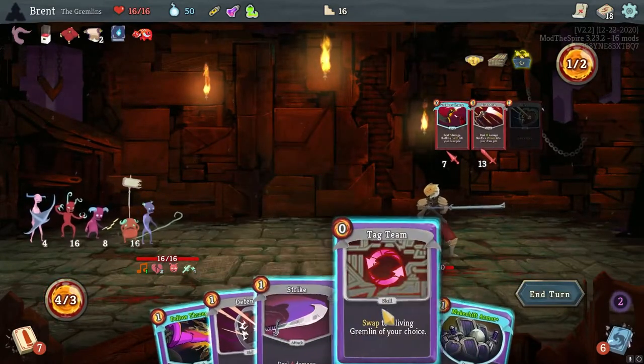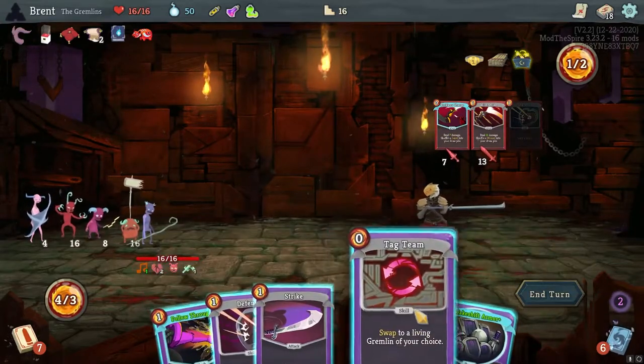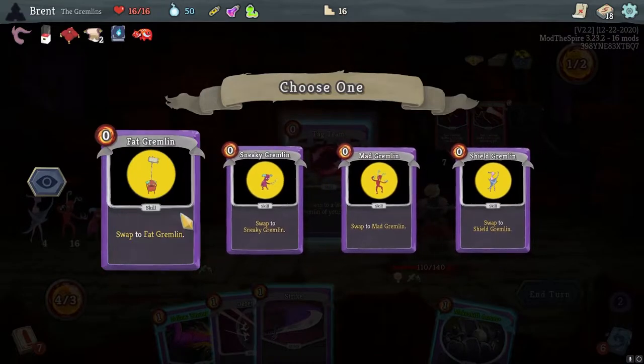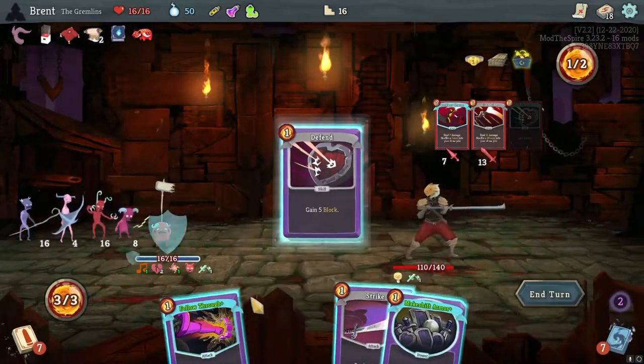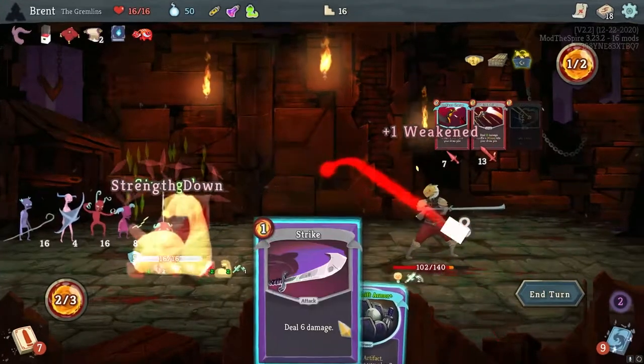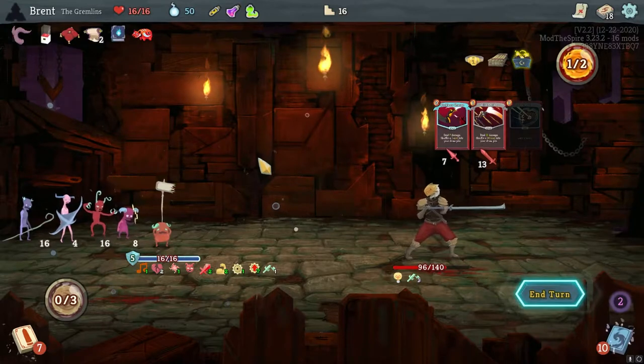20 damage here, gross. We probably want to go for the weakness. Tag team me into Fat Gremlin. Going to defend. We are going to Follow Through strike. Makeshift Armor, and we are going to do that to get the artifacting.